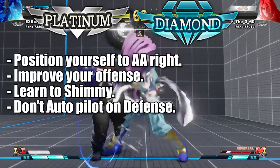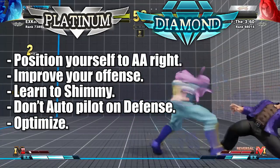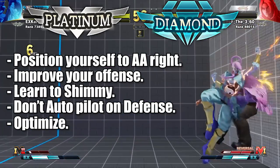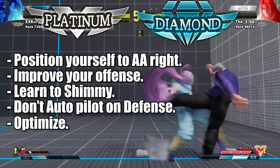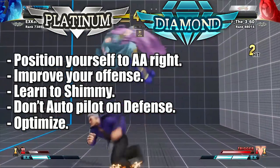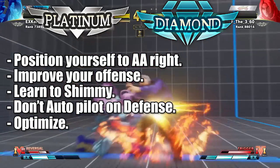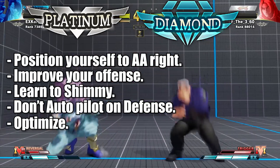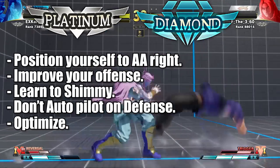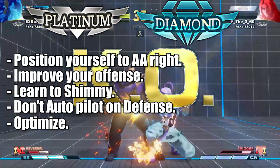Optimization is big at this point. In terms of combos, always go for the route that will give you oki first, and then damage. Prioritize: if you have a combo that gives you good oki and around 200 damage, don't go for one that gives you 150 damage and the same oki. Prioritize oki first, then damage.